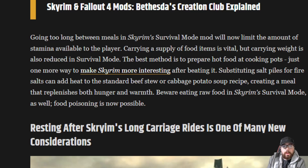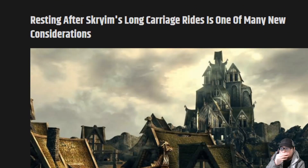Going too long between meals will limit the amount of stamina available to the player. Carrying a supply of food is vital, though carrying weight is also reduced. The best method is to prepare hot food at cooking pots. Food poisoning is now possible, which adds another layer of challenge. When we do our challenge run, we're doing it straight out of the gate.